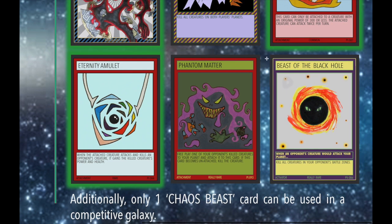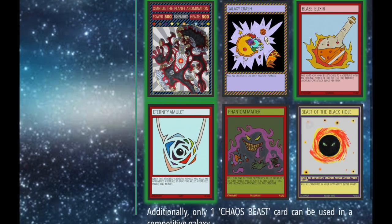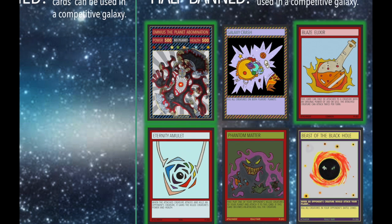Beast of the Black Hole was a strange one — I very nearly banned it. The reason it's so powerful: unlike Galaxy Crash where you have to time it right or it kills your own creatures too, Beast of the Black Hole only kills your opponent's cards. When your opponent would attack, you kill all the creatures in their battle zones and their turn ends, giving you a whole free turn to play and then attack while they have nothing. I kept it at one because there still aren't many big killing cards in set three, and there are a few set three cards that will counter both Beast of the Black Hole and Galaxy Crash.